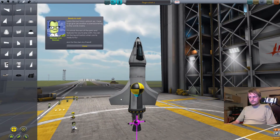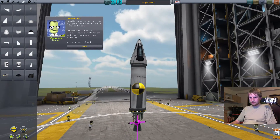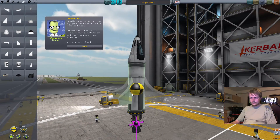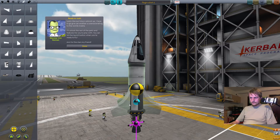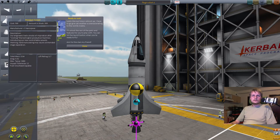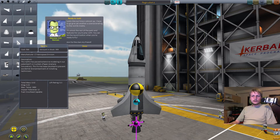I should put these wings a bit lower. Maybe... structure — it's too big. Don't we have any small winglets?